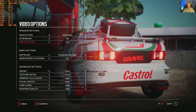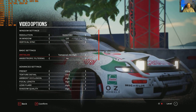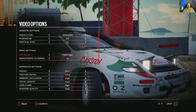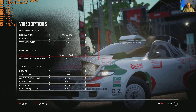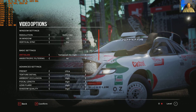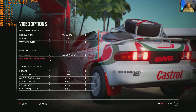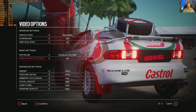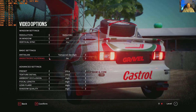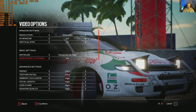Anti-aliasing options: we've got off, FXAA low, FXAA high, temporal AA low, temporal AA high, and temporal — we default to the highest setting by the look of things. Anisotropic filtering goes from 0 to 16, with options at 0, 2, 4, 8, and 16.